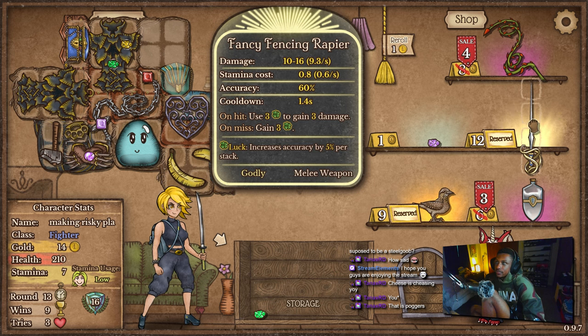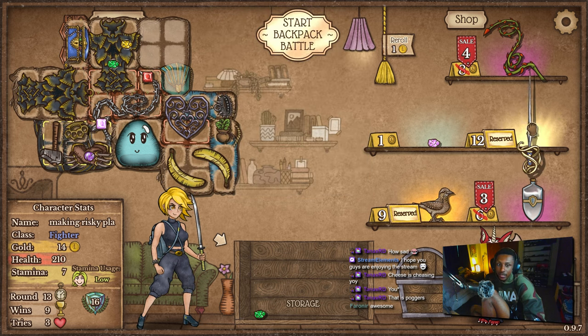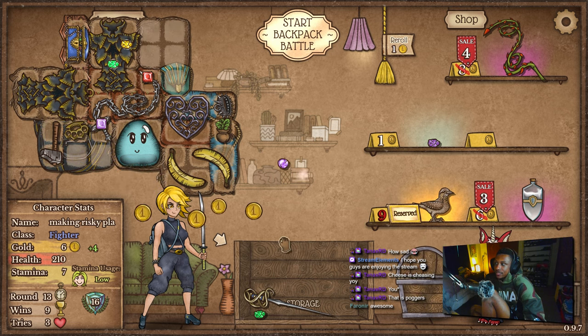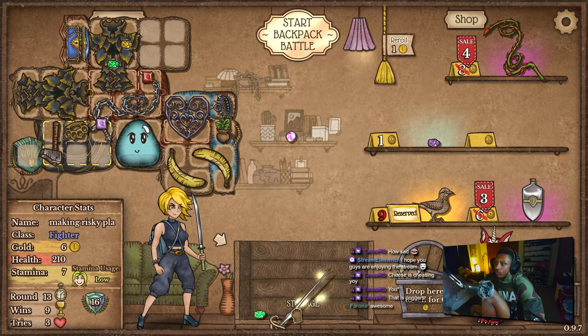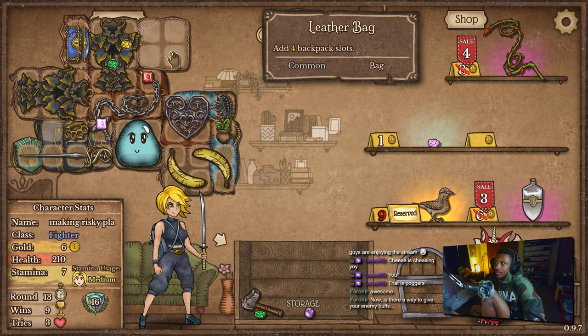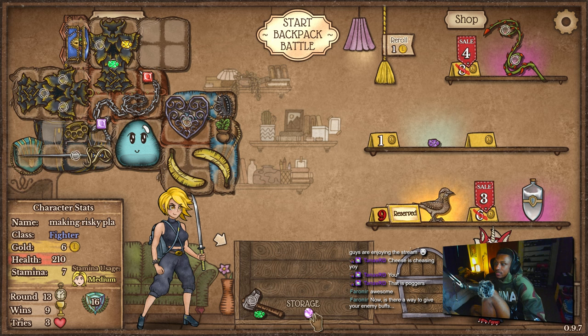I want to get this fencing rapier because I'm a maniac. Selling the claws of attack — rapier goes here. That looks like that.